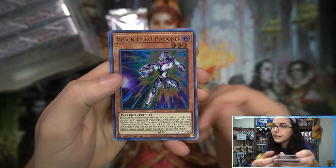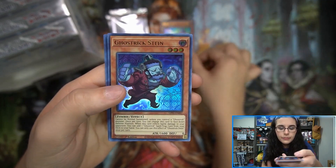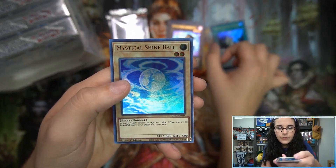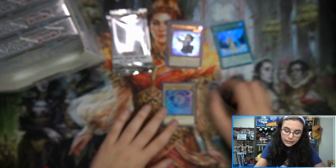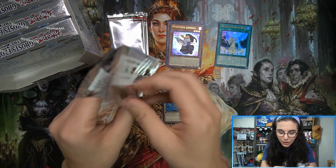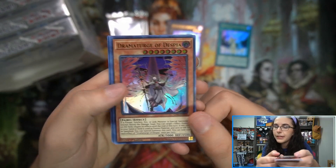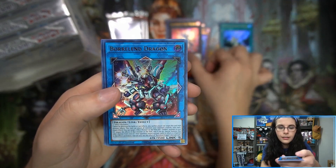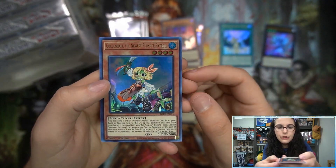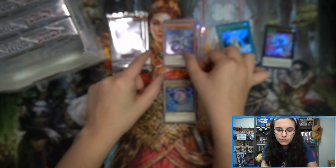We do have five Ultra Rares unless we find a ghost, then we'll just have four. Vision Hero Poisoner, Ghost Trick Stein, Sacred Waters in the Sky, Ghost Trick Jiangshi, and Mystical Shine Ball. Interesting — we did not pull that at all in Tuesday's opening; we didn't have any normal monsters, there were only effect monsters. Dramaturge of Despia, Salamangreat Blaze Dragon, Borrel Dragon, Golden Hair — the newest Plunder Patrol — and Doom King Ballardrock.